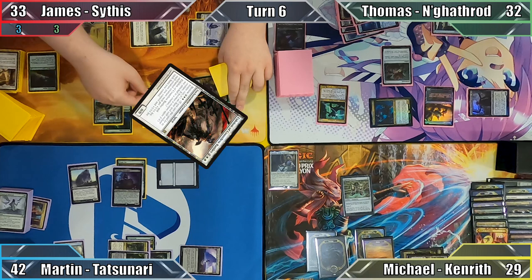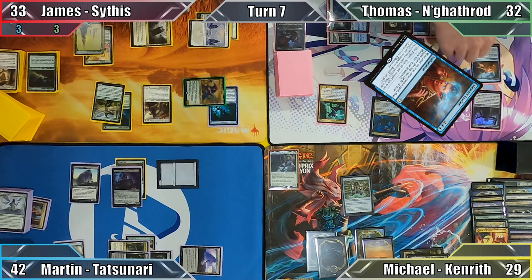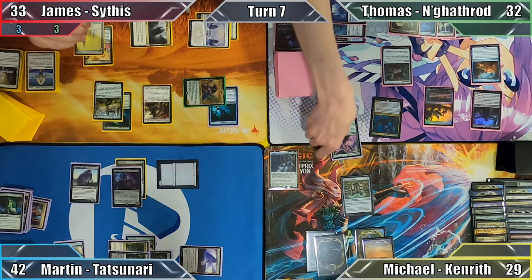James casts Eidolon of Countless Battles and, needing 2 blockers to stop Captain Engathrod, passes the turn. Thomas starts his turn by casting Memory Erosion and then plays Dimir Aqueduct. James, Michael, and I mill 3 cards to Ruin Crab, and Thomas returns a Swamp to his hand with the Bounce Land trigger. Thomas then moves to his end step, putting the only legal target — my Sanctum Weaver — into play from my graveyard.